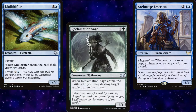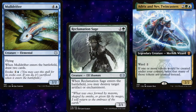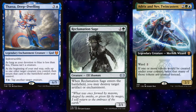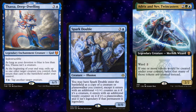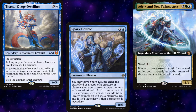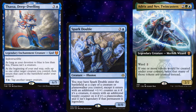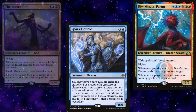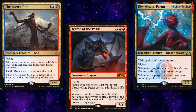Reclamation Sage serves as copyable spot removal. Adrix and Nev, Twincasters gives us an extra token creature, while Thassa, Deep-Dwelling enables additional copies through Riku via her flicker ability. Additionally, we have a copy of Spark Double to copy any of our legendary creatures we're running. While we may be tempted to copy Riku, I find it more fun to have a bunch of non-legendary copies of Nemesis Barrond or the Locust God. Finally, as a wincon enabler, we have Terror of the Peaks.